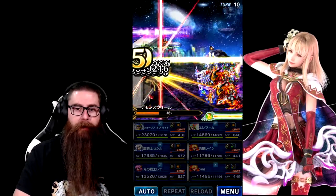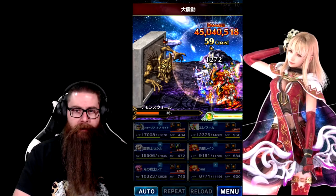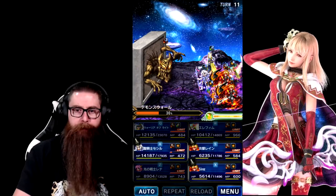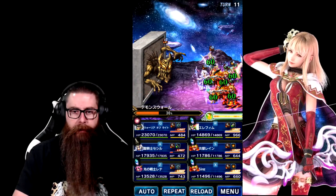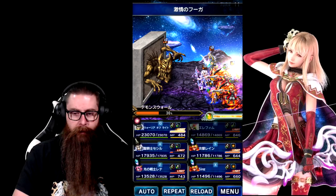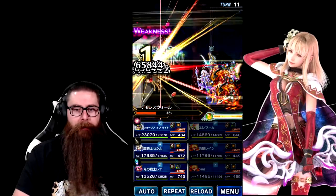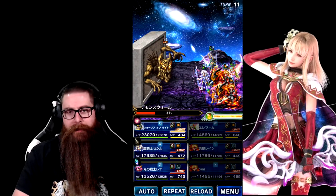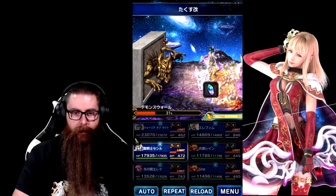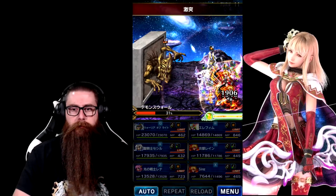We need to get our limit burst gauge over to Cecil. Love those big heals. We've got two turns on our imperil — we're good, triple cast with Rain again. Oh, my chain messed up — that's what happens if I don't let the delayed heals fall off. Which is okay, we're still fine. I'll go ahead and entrust the bar over to Cecil, get that ready for next turn because we'll definitely push next turn. I hate that I screwed that up.